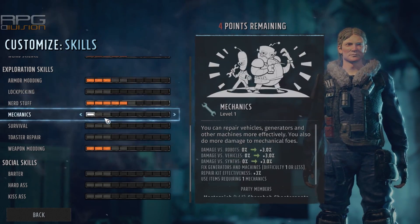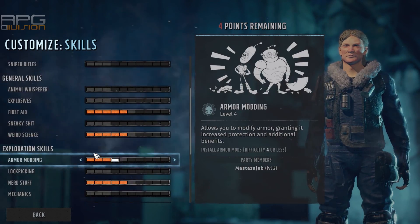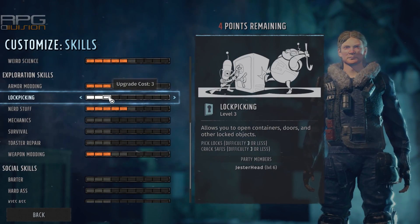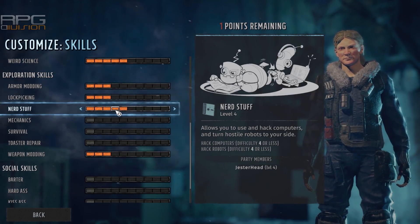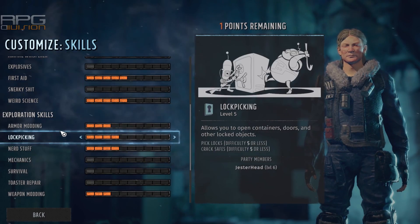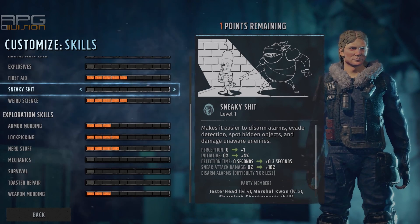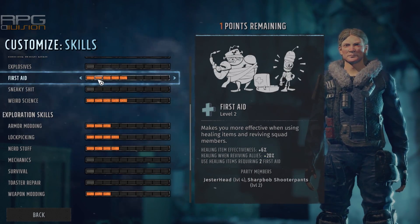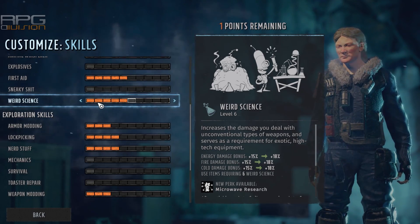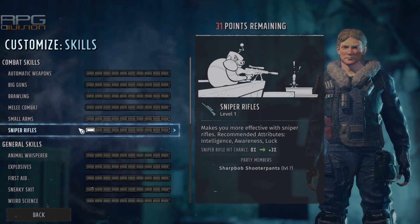The same goes for skills — diversify skills across party members. Having 4 party members being mediocre at lots of things makes no sense in this game, as you will lose a lot. Specialize. You don't need a single party member that is fantastic with more than one major weapon group. Prioritize 3 or 4 skills with every party member, including non-combat skills, and you will have better results going forward.